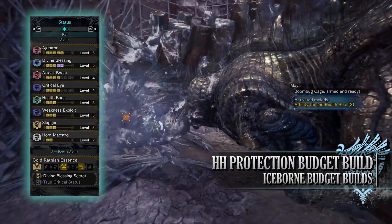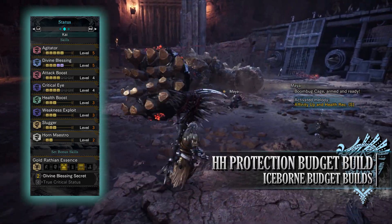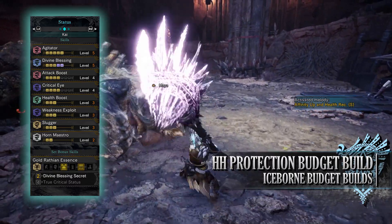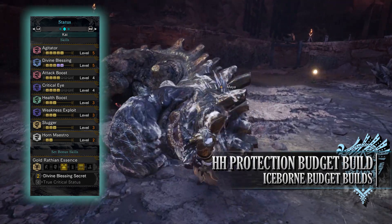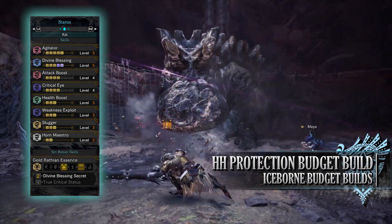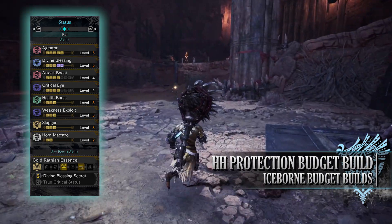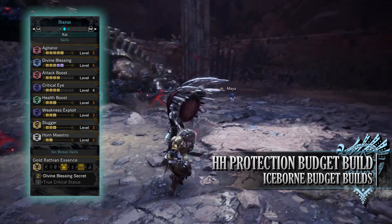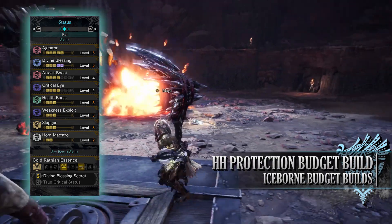At weakness exploit level 3, it can provide a potential bonus 50% extra affinity. You have slugger level 3, a byproduct of the jewels we're wearing, which is useful for the hunting horn as a blunt weapon that can easily knock out monsters — slugger makes those knockouts easier. And finally you have horn maestro level 2 thanks to the sonorous jewels, a hunting horn specialist skill that keeps melodies and songs active for longer periods of time so you don't have to reapply them.